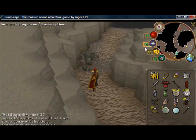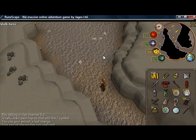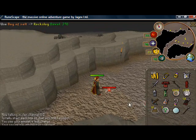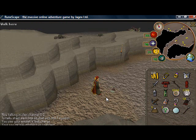Continuing on in the caves, there's an obstacle that requires level 81 Agility. With these Rock Slugs, you can knock them down to very low HP, but you can't kill them unless you have a Bag of Salt. Simply use your Bag of Salt on it and it dies.